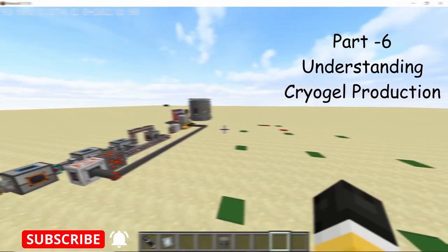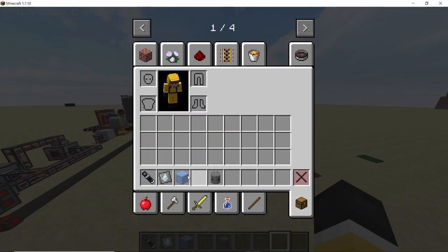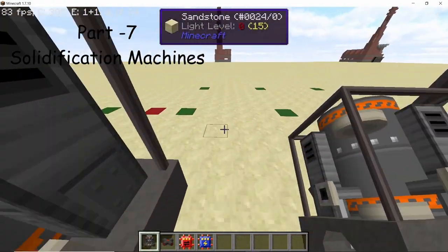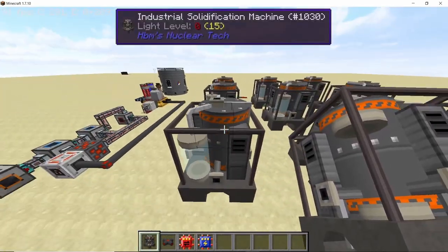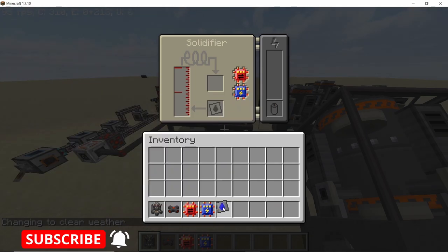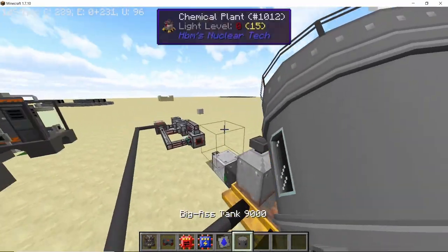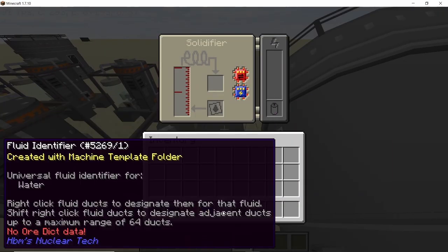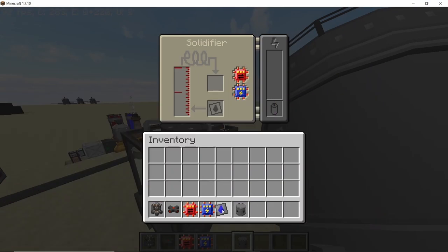Now let's switch to infinite cryogel production. For this we need the industrial solidification machine. The Blue Ice mod lets you combine nine pieces of ice into packed ice — a crafting recipe not available in 1.7.10 without the mod. Place down nine industrial solidification machines, put a speed 3 and power saving 3 upgrade in each, and set each to water so it converts water into ice. Also place down a water tank with a heavy infinite storage barrel so it fills up with water, as we need a lot to power all nine solidifiers.